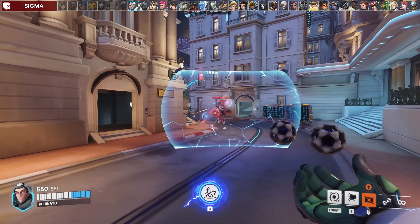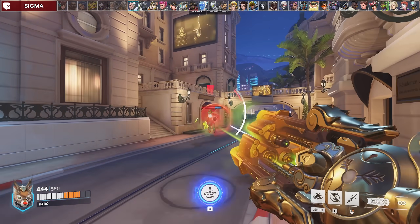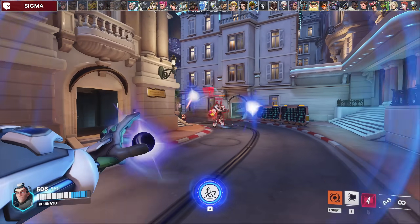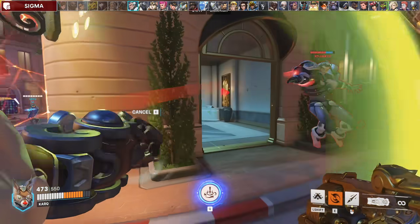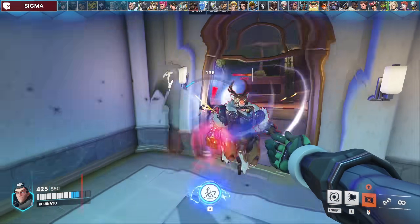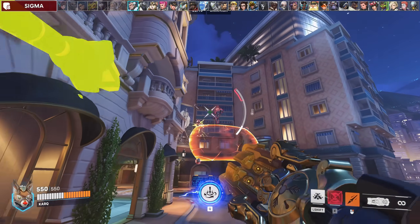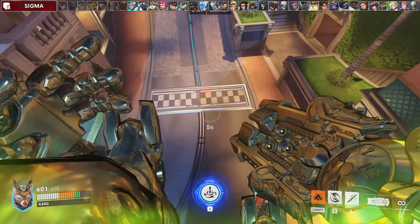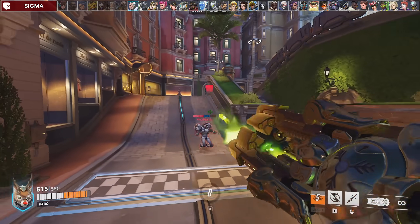Against Sigma, you want to bait his kinetic grasp by pressuring his shield, and then fully engage afterwards. If you're already up close, you can actually walk past his shield and try to spin him into your team. He'll usually panic and use his grasp, so wait it out and spear him after. Sigma always wants to play from medium distance so his orbs explode, and pushing him into your team messes up his spacing and makes it harder for him to hit his orbs consistently up close. Against his ult, try to spear him out of it to stop it. You can always save yourself with fortify, or even your ult if you're down bad, since you get an automatic fortify when using it.